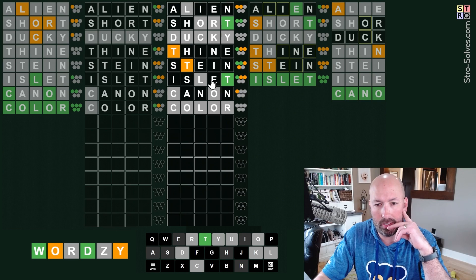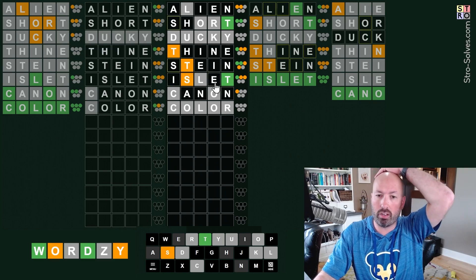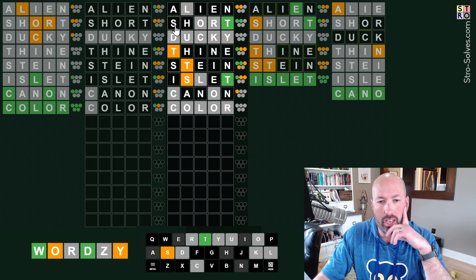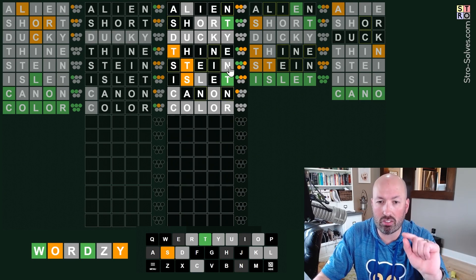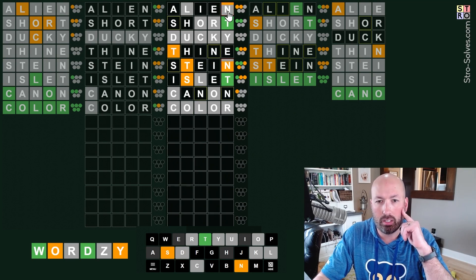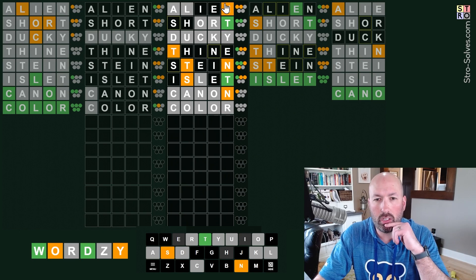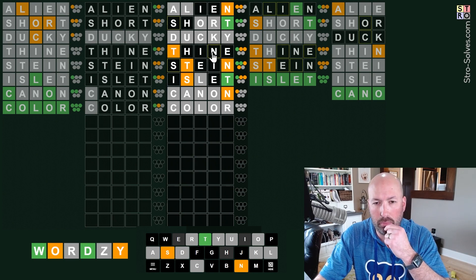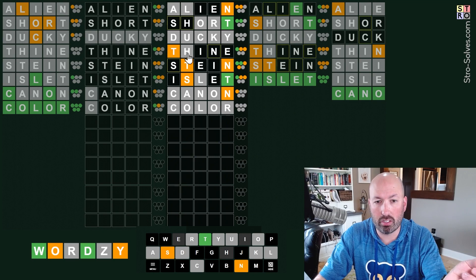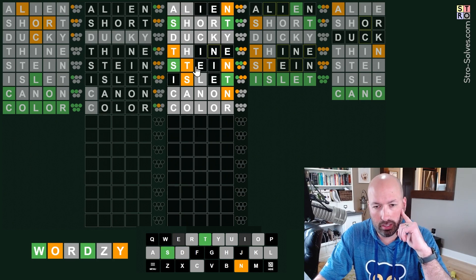Which means the T has to be one of the greens, which means this T here is one of the yellows - this T is the green. The E cannot be green, it could be yellow. The E or the I is yellow. We know the E or the I is yellow, so the S has to be the other yellow - because only one of E and I is yellow. Could the S be the other green? We know only one of E and I can be in it, so N has to be one of the letters - it has to be yellow. Therefore, this N is yellow, therefore there's no A.